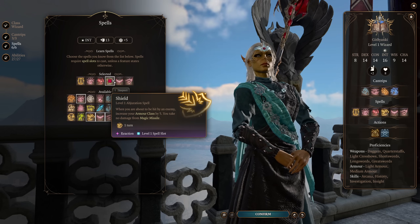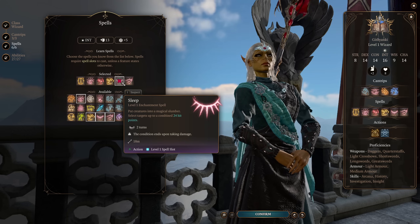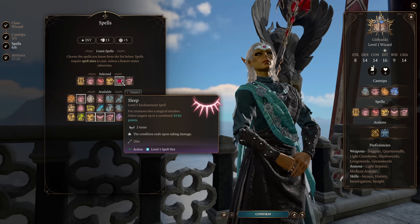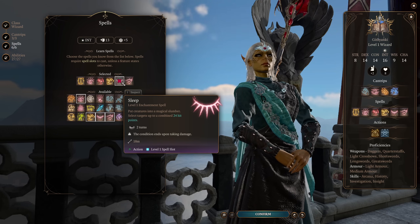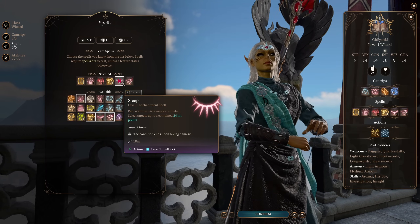And then finally, two more enchantment spells. Sleep, which is going to allow us to put our opponents to sleep, and it's hit point based, not spell save DC based. So this is actually extremely useful in the early game. This is one of those builds that's going to feel good to play at pretty much all levels of play, and Sleep is just a great control spell that you're going to get a lot of usage out of.